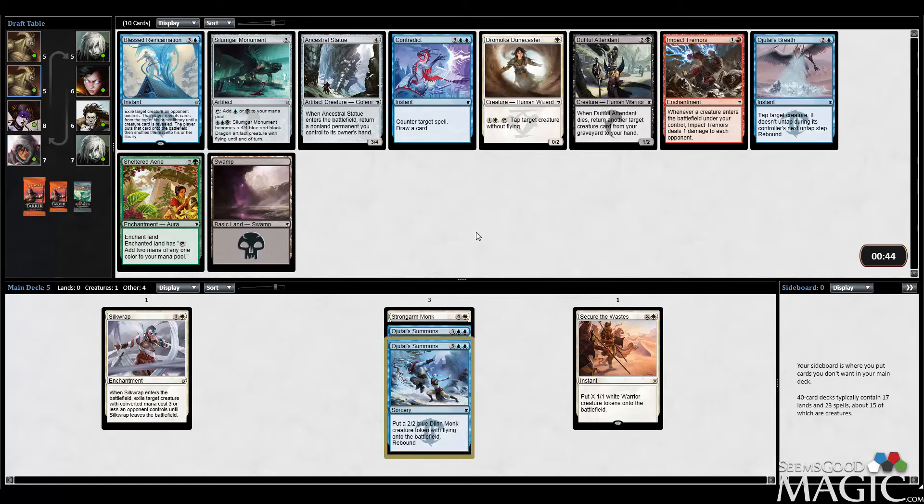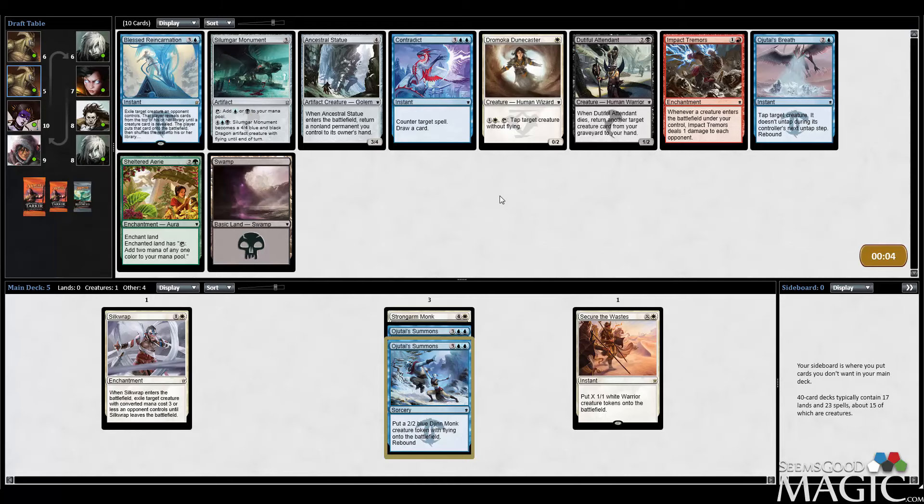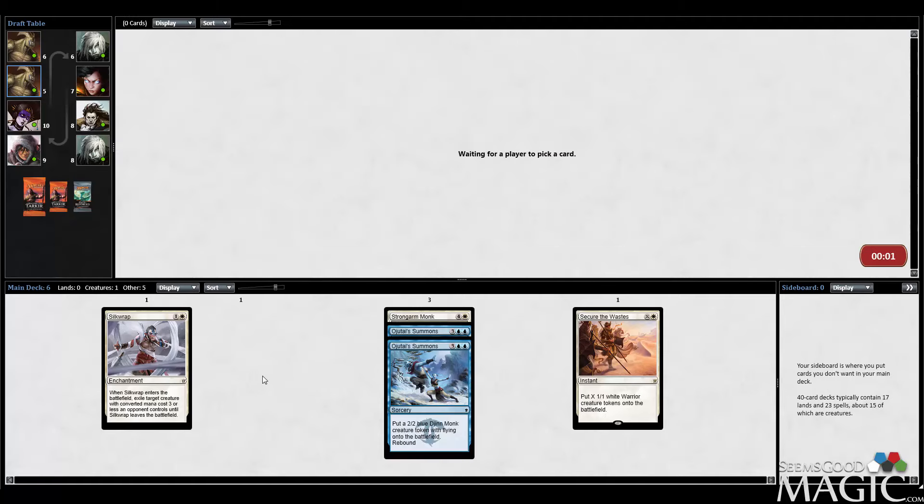This is interesting — we can take Ojutai's Breath, which is also going to play really well with Strongarm Monk. Blue-White is a great place for Ojutai's Breath because you typically get a lot of flyers, evasive guys, or cheap powered threats in white. There is Blessed Reincarnation, which is a rare. I'm not the biggest fan of the card — I do think it's playable, but when it all comes down to it, they still get another creature and it's untapped. It deals with big threats more permanently, but I'm going to take Ojutai's Breath.